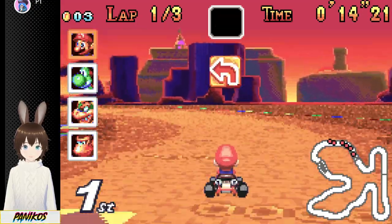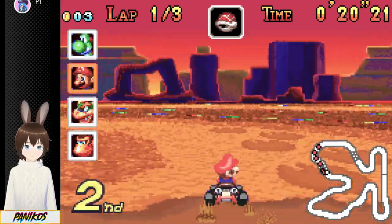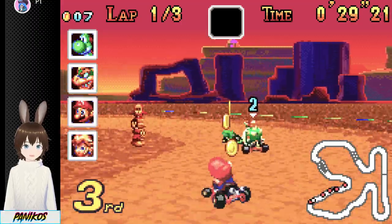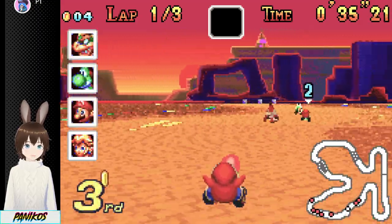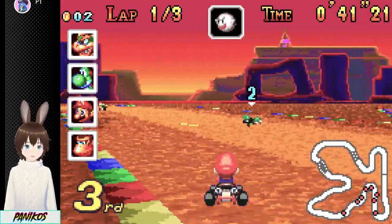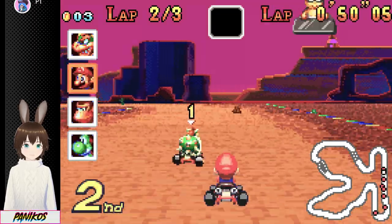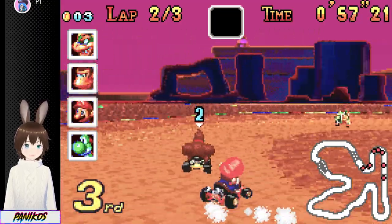You're supposed to jump over some of those things, I think. Why am I in second? I was in second for a second there — I was very confused. That thing went straight into DK and did not even attempt to go in front of me. Why is Shy Guy on me? Do you have to hop there to get Shy Guy off? That's really annoying.